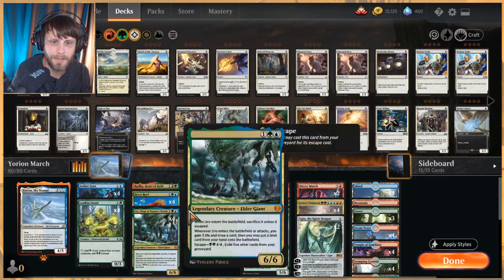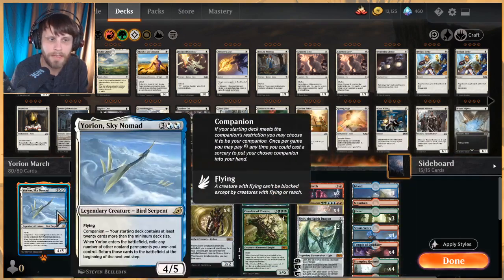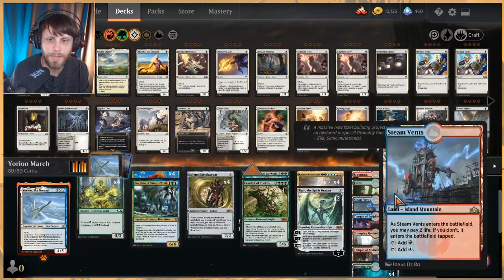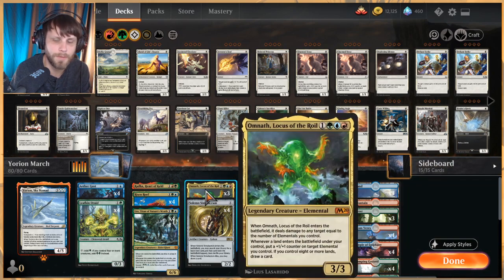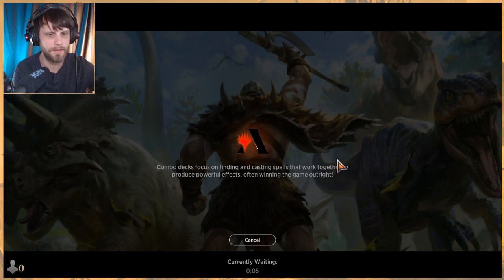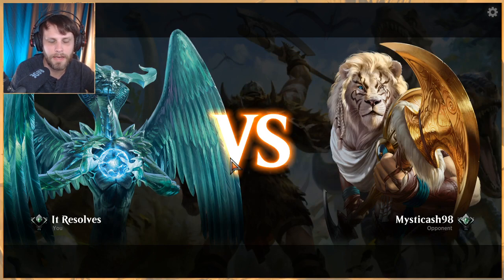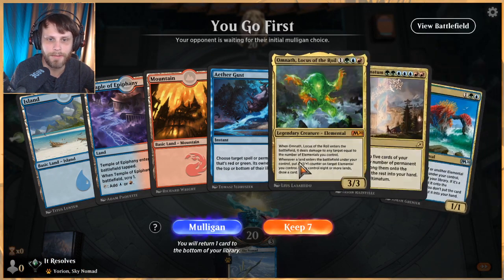This is also a Yorian deck, so we're running 80 cards. Yorian is very good in a deck like this if we can get some of these good permanents with triggered abilities out — it really gives us a strong activation. Most often we probably won't end up playing Yorian, but it's a nice tech option. We have 39 lands. We do have a sideboard but we're doing best-of-one as always. It's not the most consistent thing in the world, but with so much ramp you can generally get somewhere with it.